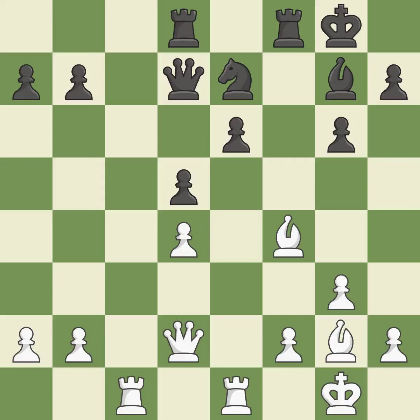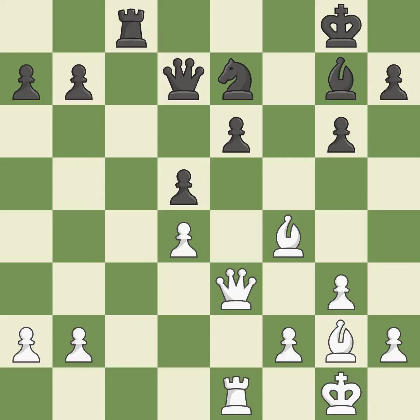This threatens to activate a rook by getting it to the seventh rank — it is best. This challenges the opposing rook for control of the open file. This prevents the opponent from being able to activate a rook by getting it to the seventh rank — it is good. This maintains the balance in material with a good trade — it is excellent. Recaptures — it is best. This ignores an opportunity to threaten winning a pawn — it is an inaccuracy.